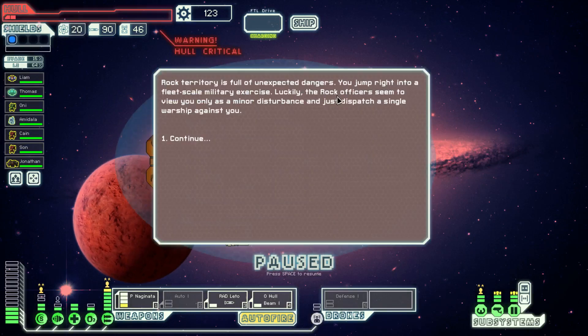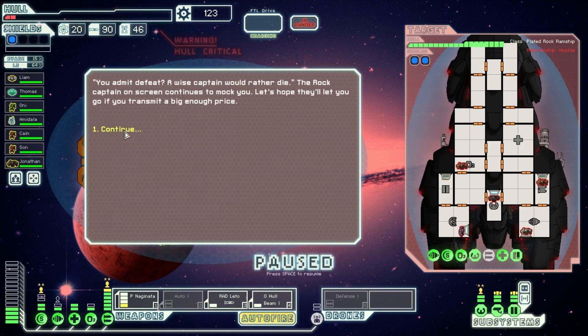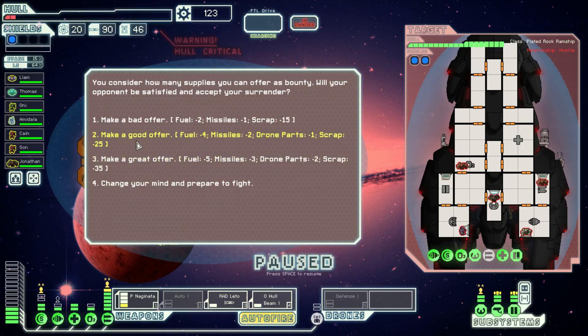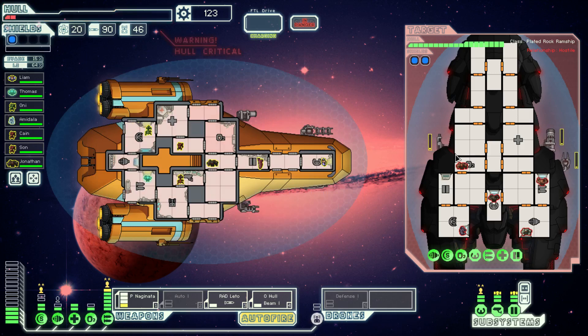Rock territories full of unexpected dangers. You jump right into a fleet-scale military exercise. Plated rock ram ship — missile launcher, beam, laser. I think we can take it, but why risk it? Let's try to surrender, we'll make a good offer. It's not good enough. Naturally. We're definitely going to use the defense drone. Full power to the shields, medbay down. Upgrading the engines might have been a good idea. Son, your new home is in the engine room.